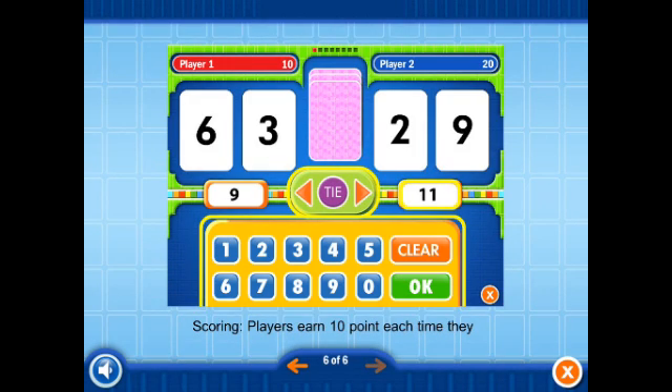Scoring: players earn ten points each time they correctly enter a sum, correctly compare sums, or have the higher sum.